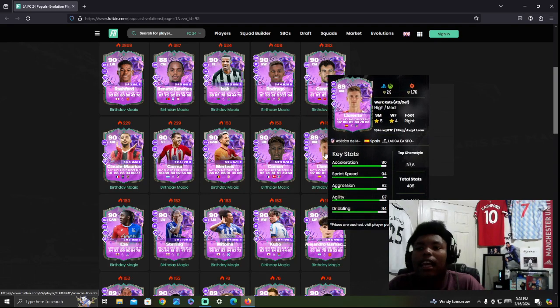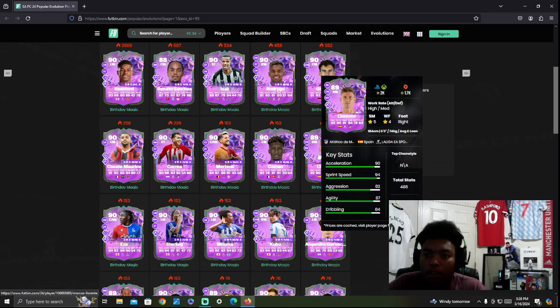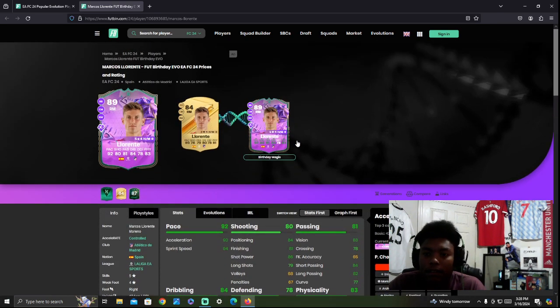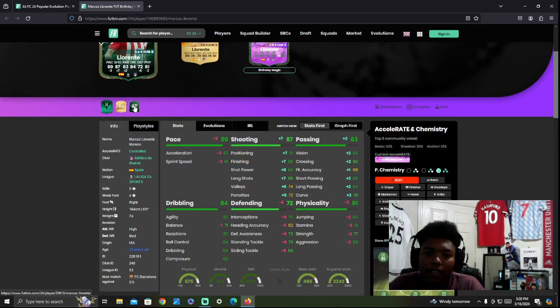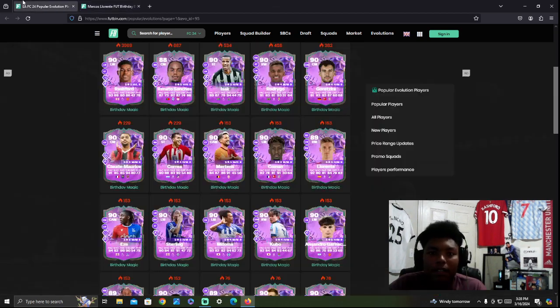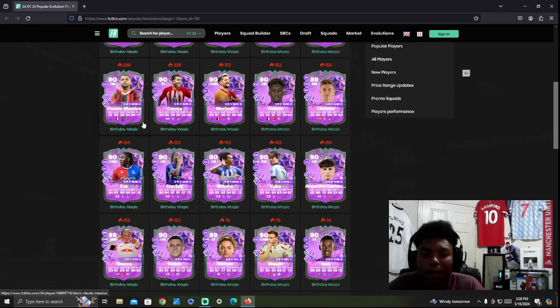Lorente is a very irritating card to come up against — very good in this game. Marco Lorente playing at right back irritates the hell out of me. This card doesn't really look like an 89-rated card on paper, but it's going to be decent. Well-rounded, good stamina, good stats, good box-to-box midfielder. He's meta and OP. He'd be a good option if you're looking at the meta route.